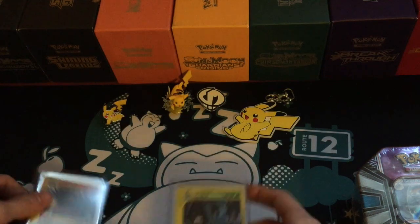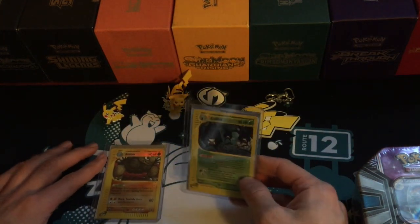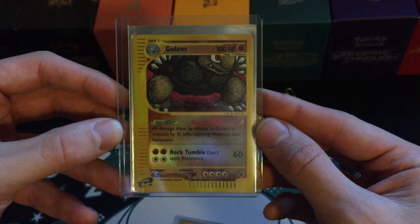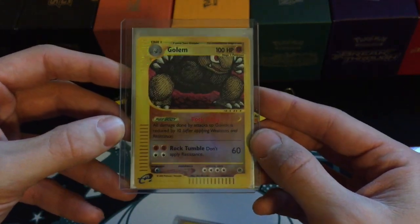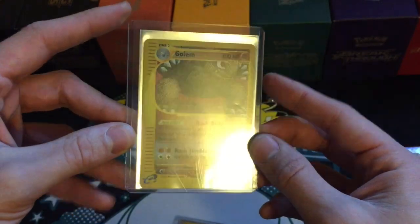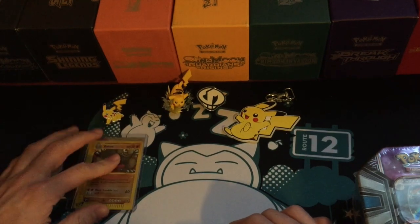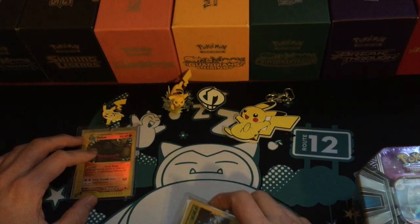I just wanted to show a couple of cards that I picked up online that have come in over the last couple of days. The first one is a Golem Reverse Holo from Expedition — one of those e-reader cards. It's a really cool card and it cost me about three dollars. I've been trying to get as many Expedition, Aquapolis, and Sky Ridge cards as I possibly can over the last few weeks because they're just going up so much in price.